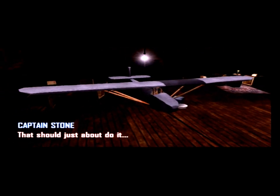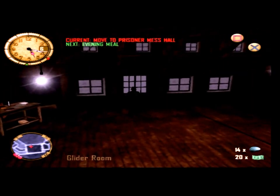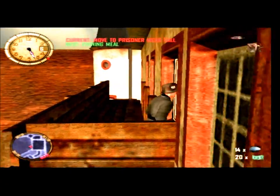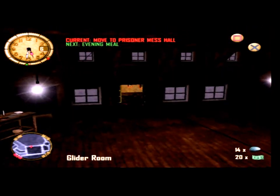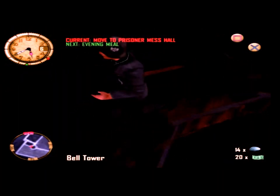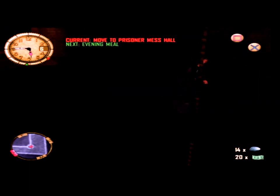That should just about do it. The glider is ready for takeoff. But there is one more — oh, what am I doing? I'm going the wrong way, aren't I? Go back in. That way. We actually now want to go and deal with another task that is important. We need to go and completely wreck...